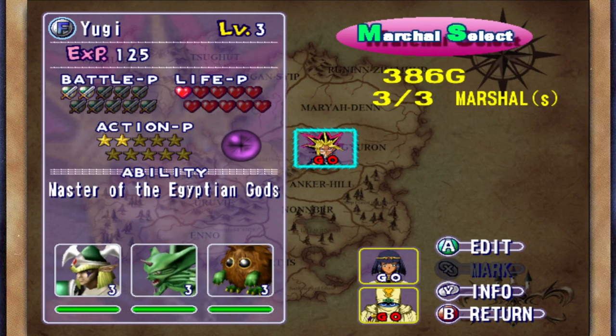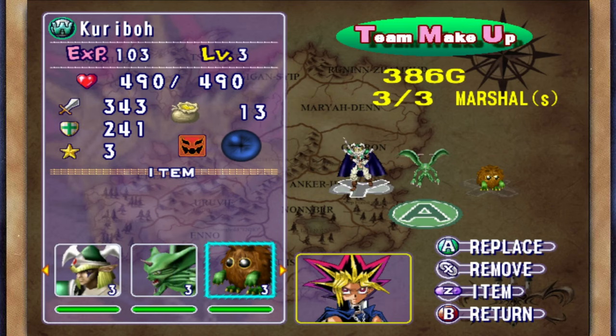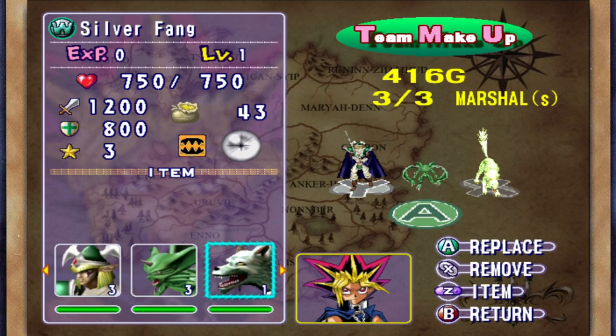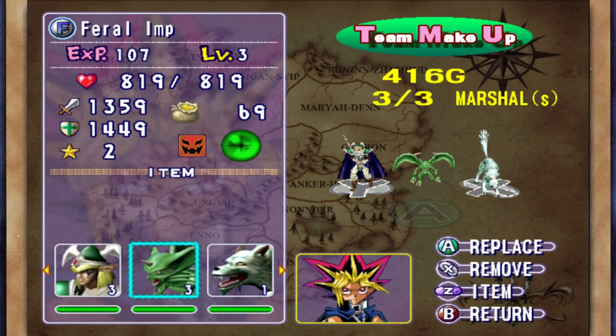Hello everybody and welcome back to more Yugioh: The Falsebound Kingdom, it's me Cooper. The resistance is going through this island and we're going to continue our attack on the enemy. Right now what we really need to do is change up our forces because we got new members last episode. I'm going to introduce you guys to the new members: we got Blackland Fire Dragon and Silver Fang. Silver Fang will be joining Yugi's army.